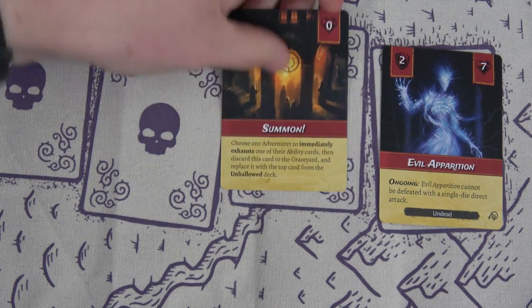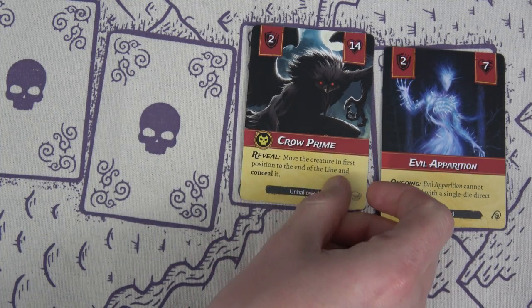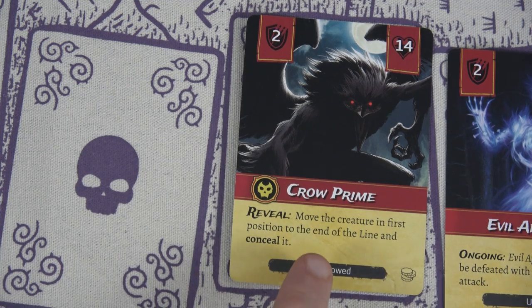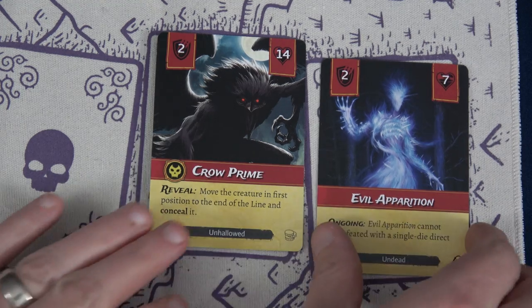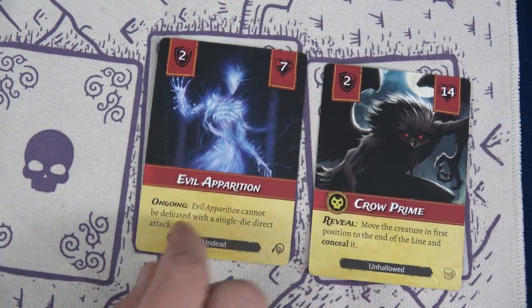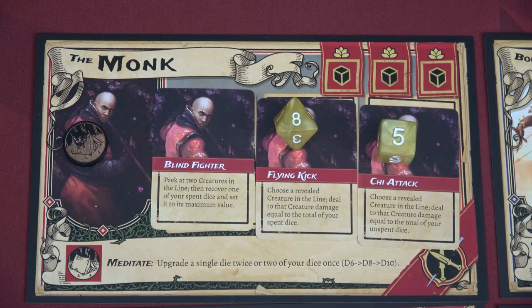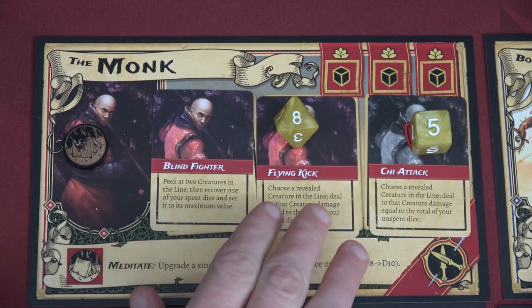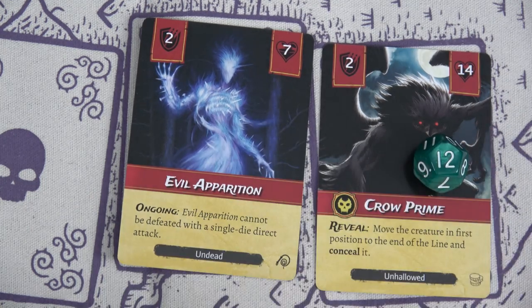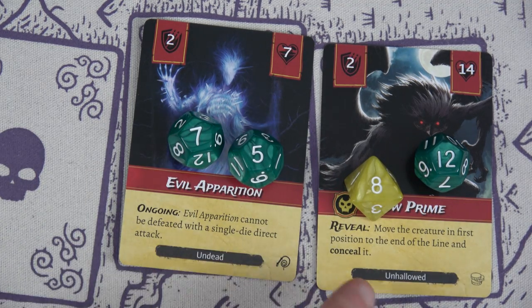The next card has to be a summon — and it is! Choose one adventurer to immediately exhaust an ability card, then discard this card to the graveyard and replace it with the top card of the unhallowed deck. We now have the Crow Prime: move the creature in first position to the end of the line and conceal it. It gets immediately revealed but has no reveal effect — just an ongoing. We still have to take a point of damage; we'll put that on the Monk's Chi Attack. Then between the Barbarian and Monk, plus the Barbarian twice over on the Evil Apparition, we take out all remaining enemies and clear round two.